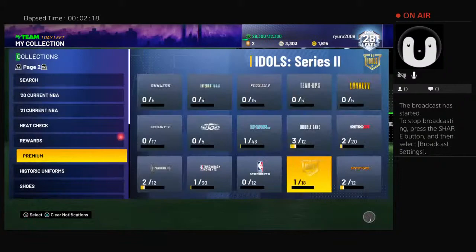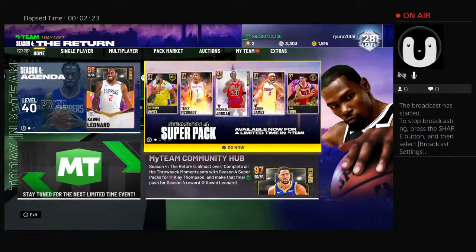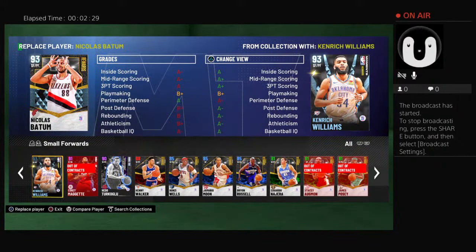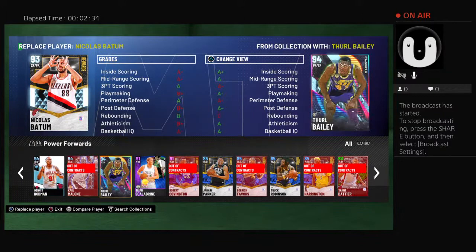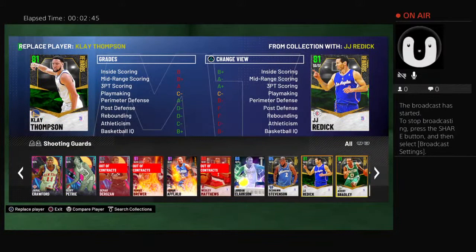This man has badges. I'm not going to do a full-on gameplay just because of the diamonds. I got this Nicholas Batum - I'm always going to do a gameplay on it, but it's like so garbage, like terrible. So I decided not to. And then I was putting in like random ass emeralds.